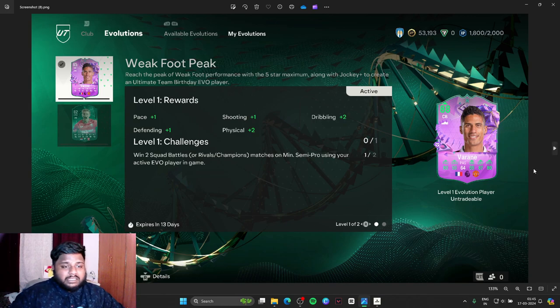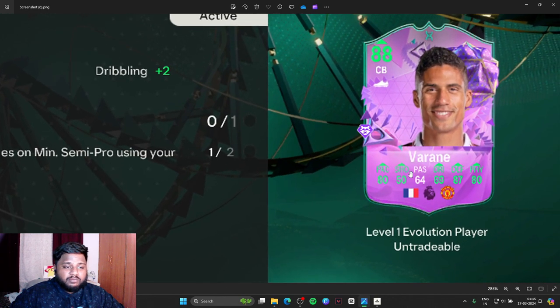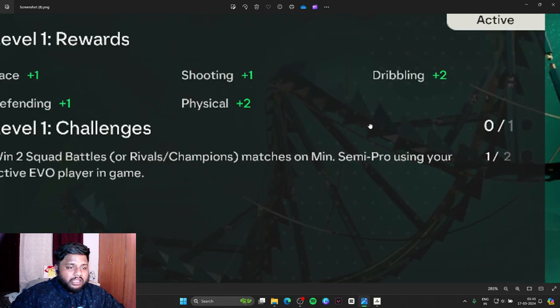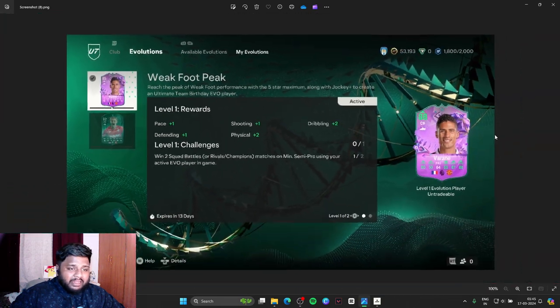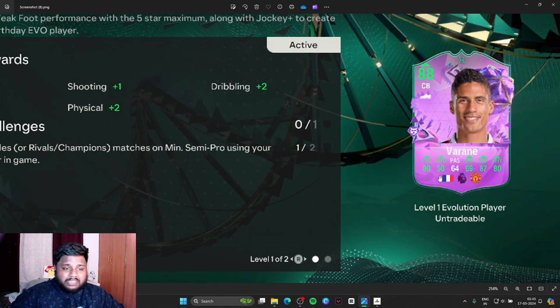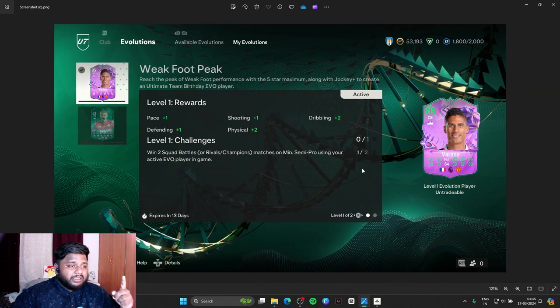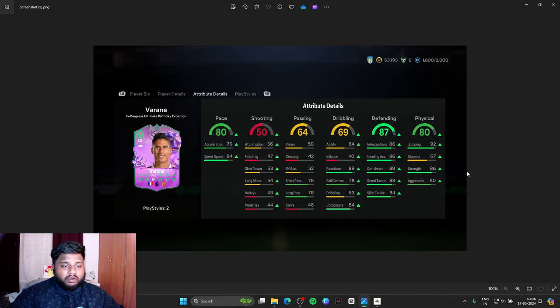You guys can see the stats — he's going to go from a very base card to a really good-looking card. To complete level one, you have to play two games and win two Squad Battles, Rivals, or Champions matches with this evo card in your main squad.